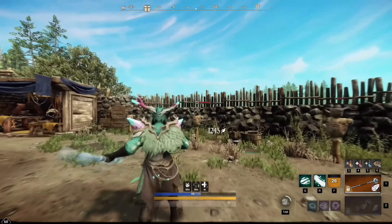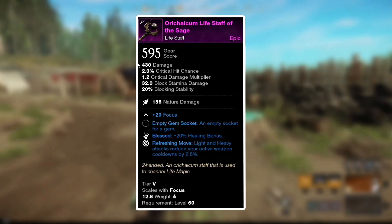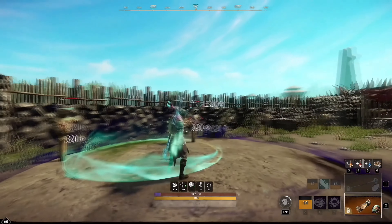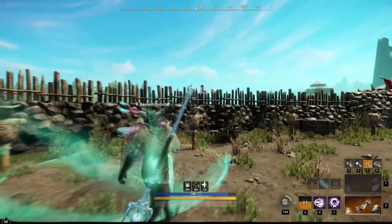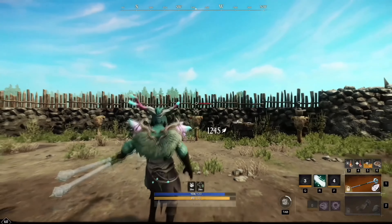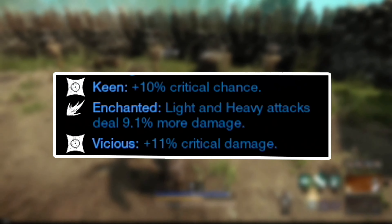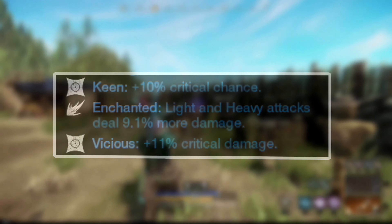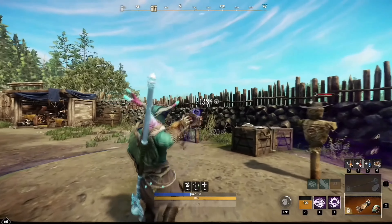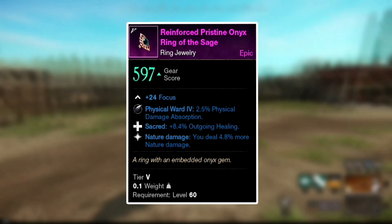For the life staff you want the Blessing perk, which gives you plus 20% healing bonus. For the second perk get Refreshing Move — each light or heavy attack reduces your cooldowns by 2.8%. Specifically for the life staff, don't look for damage perks but instead perks that give more healing and faster cooldown time so you can use healing abilities quicker. For the void gauntlet, mainly get the Keen, Vicious, or Enchanted perk. Getting even one or two of these already gives you a really good weapon, but you can settle for Keen Speed or anything else that gives a slight advantage. For your ring, get the Sacred perk, which gives about plus 8.4% on outgoing healing.